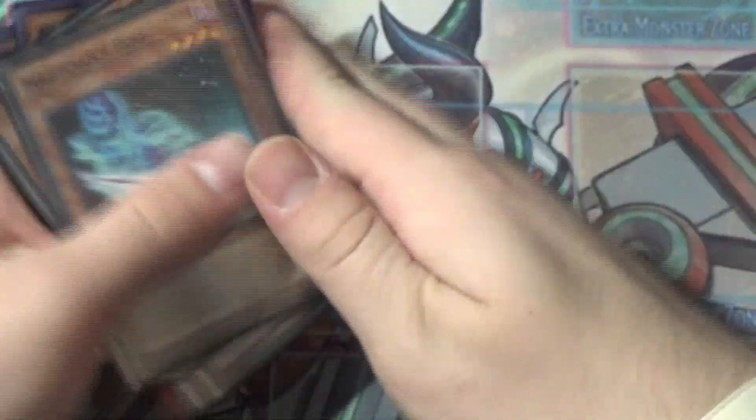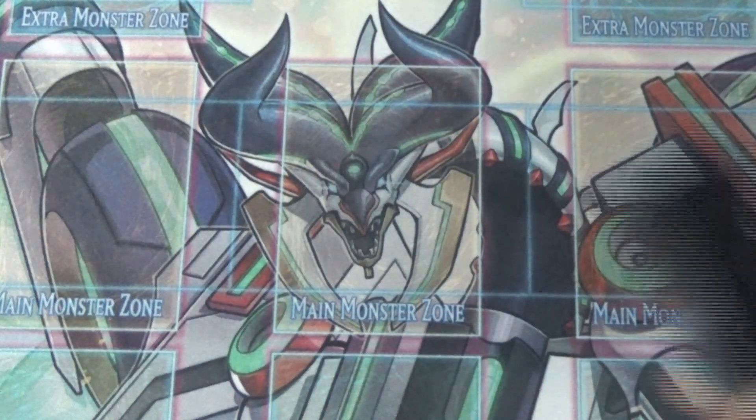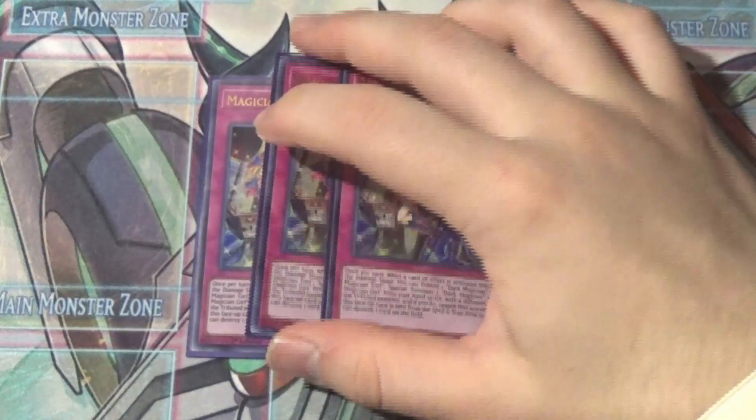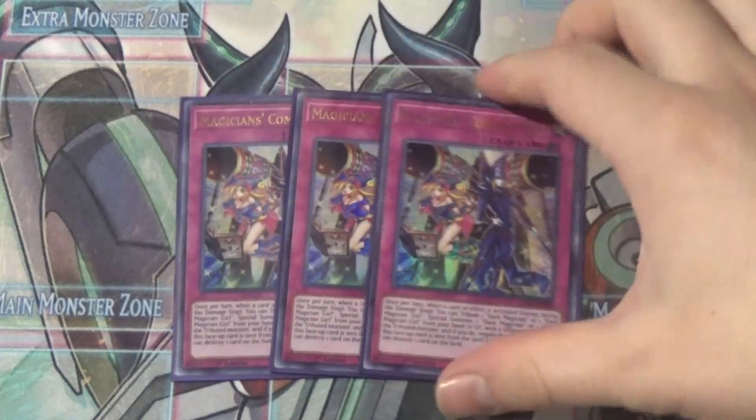That's it for the monsters. This is probably the lowest monster count I've ever had in a Dark Magician deck, but with all that spell and trap back-row support I don't feel you need that many monsters. Moving into the back row, we're going to start off with the new three-of: Magician's Combination. This card is not once per turn, and I remember reading that and going 'wow, that's crazy.'